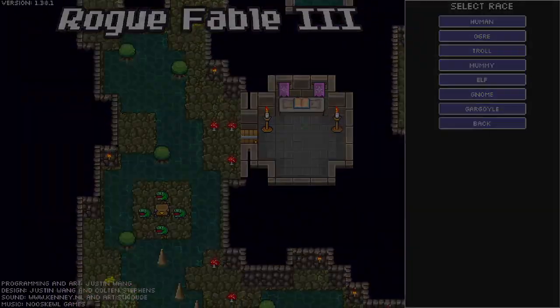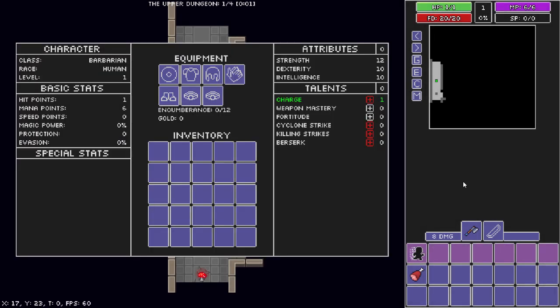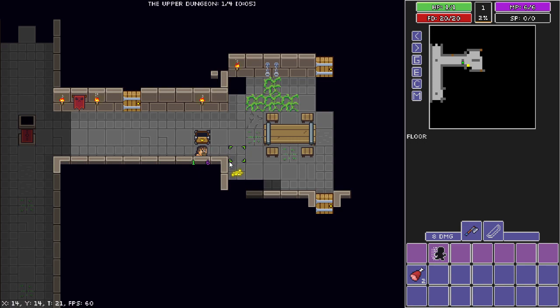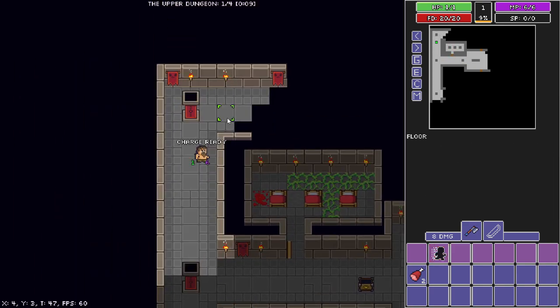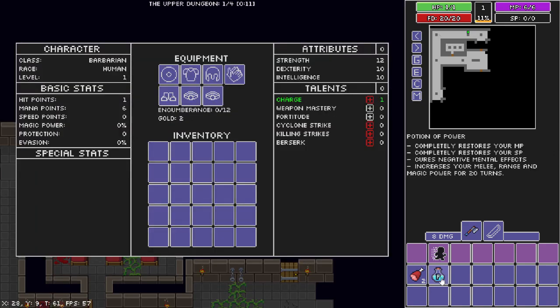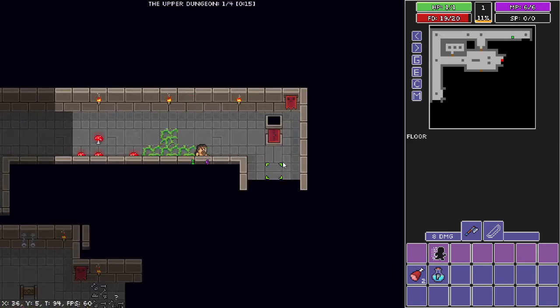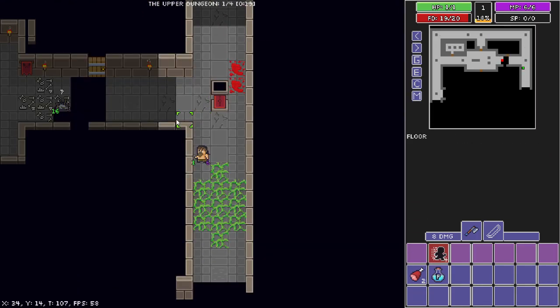Hey guys, how's it going? RandomFired95 here jumping into a 1 HP bar run on the latest patch 1.38.1. So in this patch, our charge bug has been flipped. Instead of enemies getting an extra turn when we charge, we now get the extra turn. Because of that, I will be redoing this challenge when it gets fixed. But for now, why not have some fun experiencing new content while trying out the challenge?